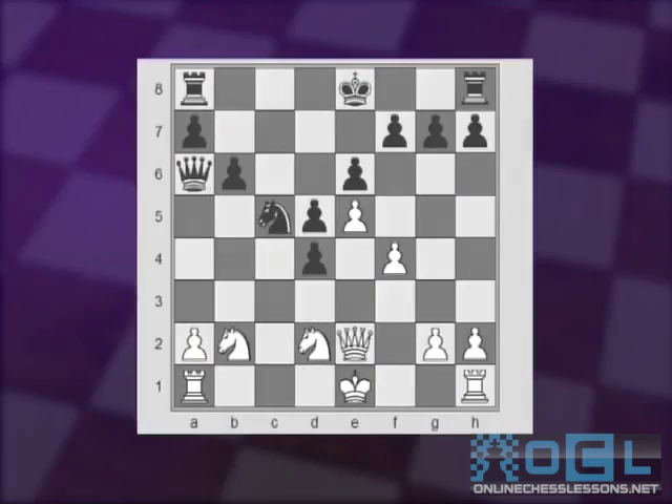It's true that Black still has three pawns for the knight, but unfortunately two of those three pawns are doubled. So it's really only like two and a half pawns — and that's about half a point of advantage for White.